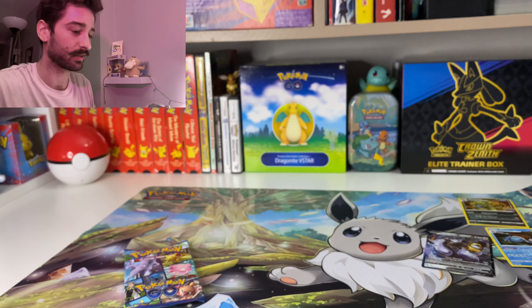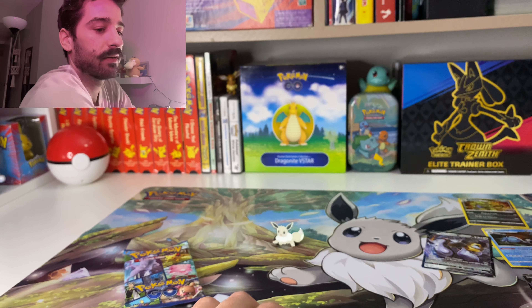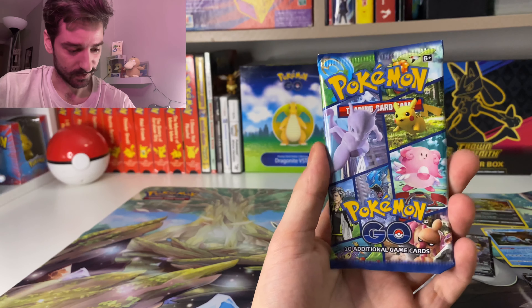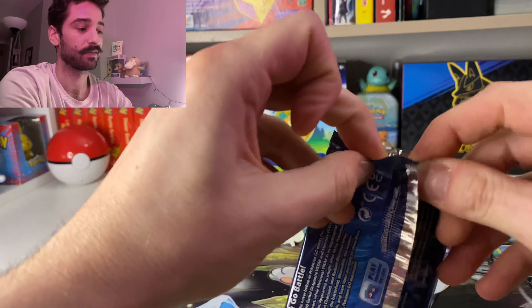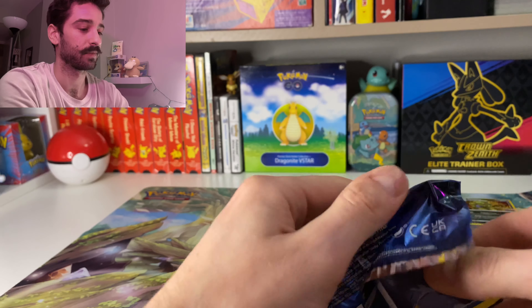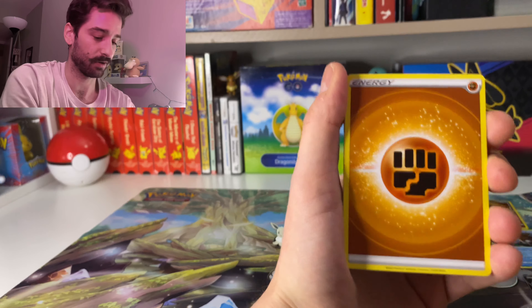I can't do math right now — it's been a long week. This is our fifth, sixth pack. We got Pupitar, Wartortle, Bulbasaur, Onix, Slowpoke, Bibarel, Bidoof. Wartortle Reverse — and a Shiny Blissey holo sitting at the back.